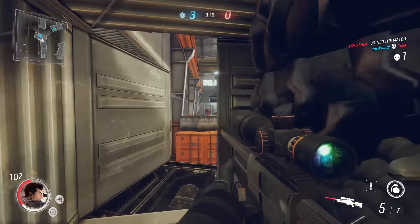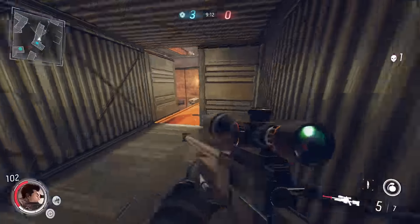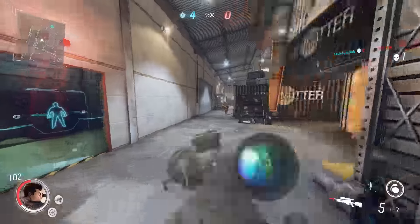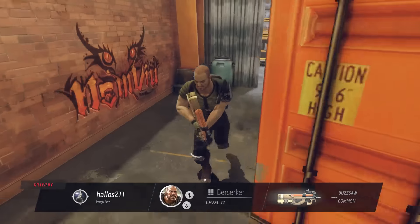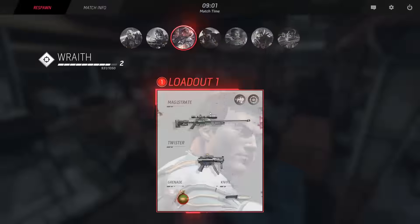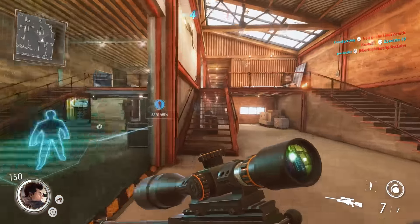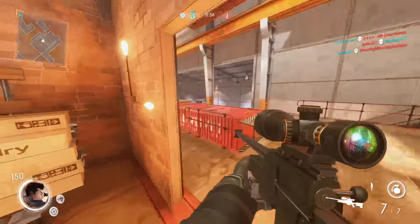Oh crap, he went invisible! We'll try one more time with the Marksman. But I think this map would be better for like a shotgun class or a close-quarter submachine gun class — there's a lot of cover. I have to be very quick with the sniper. There's a guy — we're going to go to the corner. Where did that guy come from? I guess he was behind me.